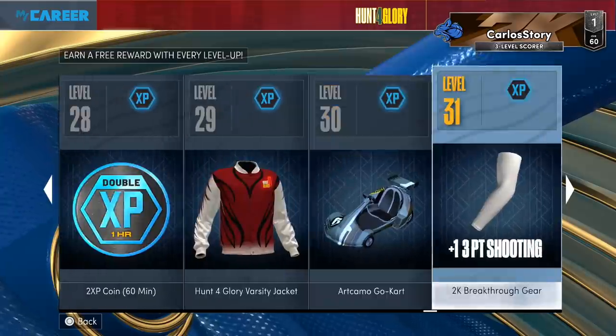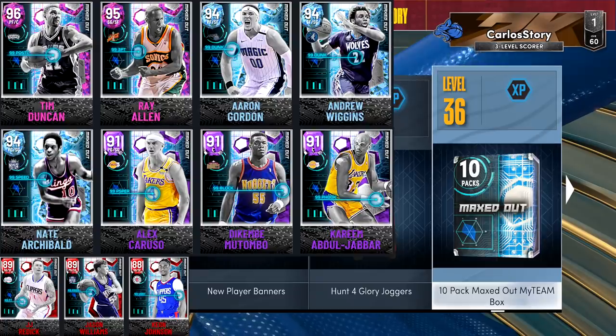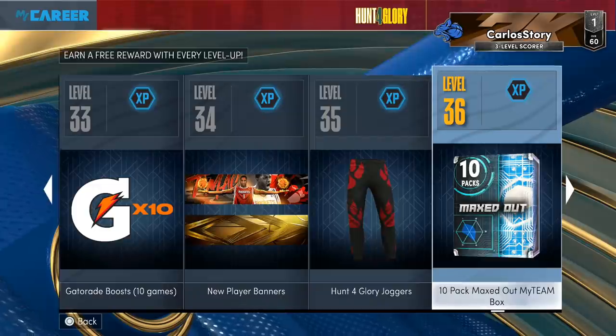And then there's also — oh, look at that gold card right there — some pretty cool stuff for Park. And right now I'm going to show you guys a box. Look at this — you end up getting a 10-pack box for level 36 in Park. I'm really hoping 2K ends up giving us something like this in My Team. This box lets you pull players from the maxed out set: Tim Duncan, Caruso, Ray Allen, Aaron Gordon, Andrew Wiggins, Amethyst Kareem, Kemba, Tiny Nate, and Rubies like JJ Reddick and White Chocolate. You can get lucky or unlucky — it's 2K, you know how they be.